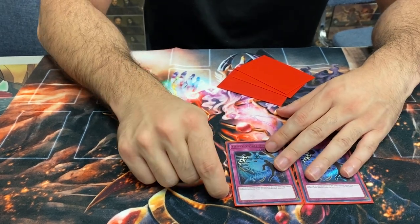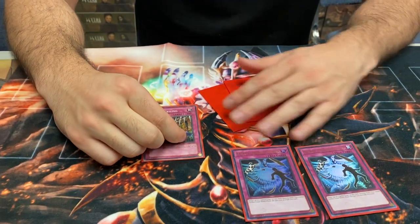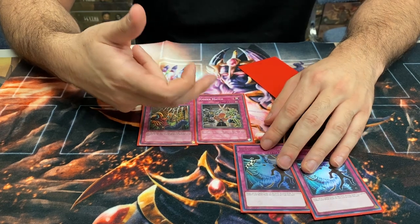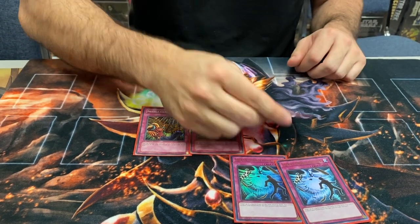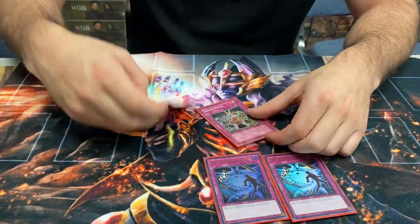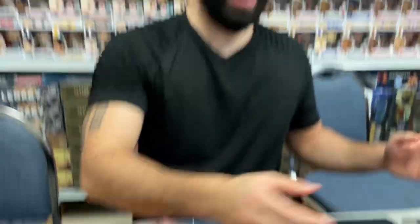You play two Storm Duster — two is the special number because of Trap Trick. Needle Ceiling isn't good against every deck so you main two and side the third for decks it's good against. Goes In Match isn't good against every deck but for board-breaking going second you play it in combination with Lava Golem and Sphere Mode. Trap Trick equals a third Storm Duster, third Needle Ceiling, or third Tarantula going second where traps get negated a lot.